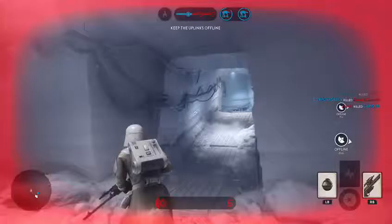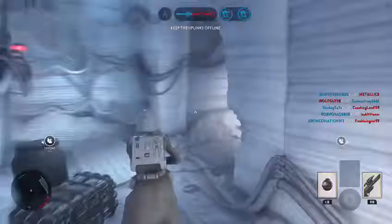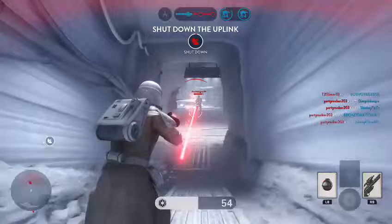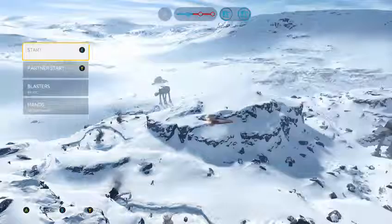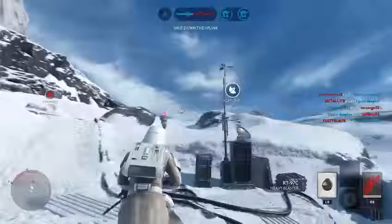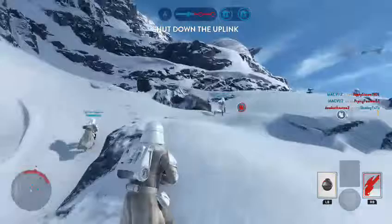I'm ready to go! The Imperial hit! I need to move — I am under heavy fire! Deactivate that uplink station. The rebel Y-wings need it operational in order to provide air support.